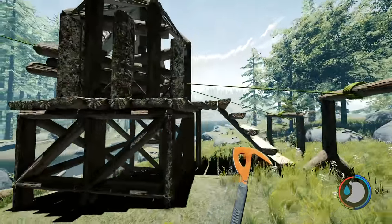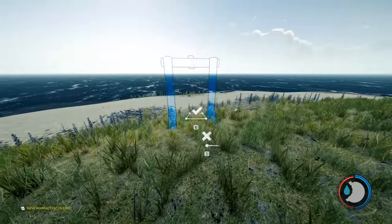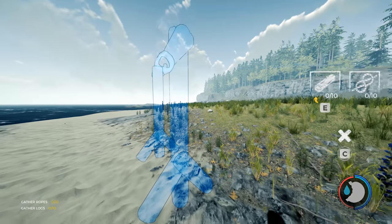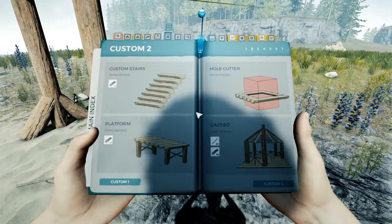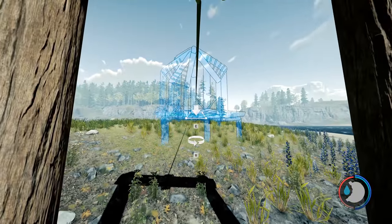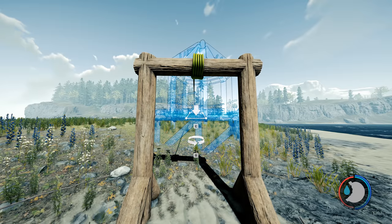Without further ado, here is how you do it. First, place the zipline. What Zebulon recommends is to place the zipline a little bit lower than where the gazebo will be — that way you don't have to place the gazebo as high. If your zipline is at ground level you might have to put the gazebo up a bit higher to make it fit. Once the zipline is completed, get the gazebo out.